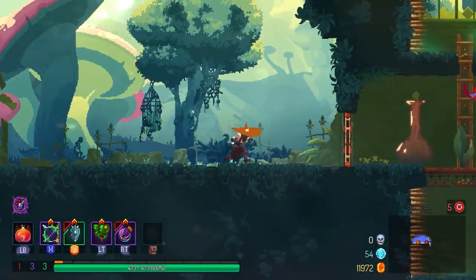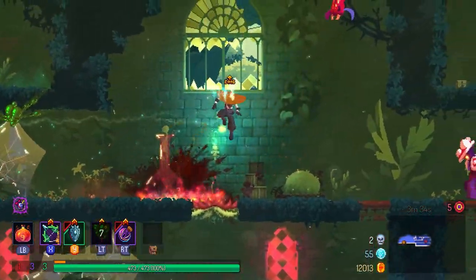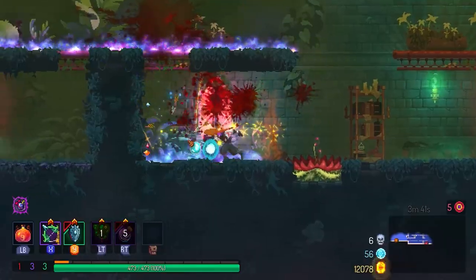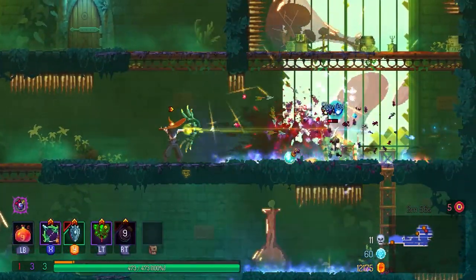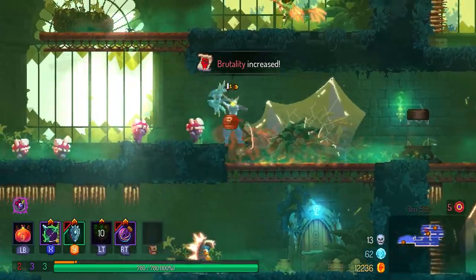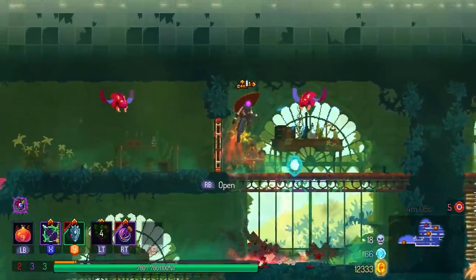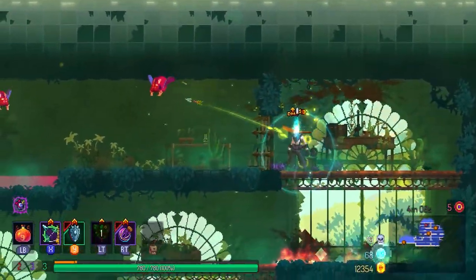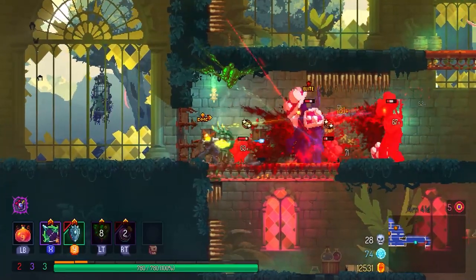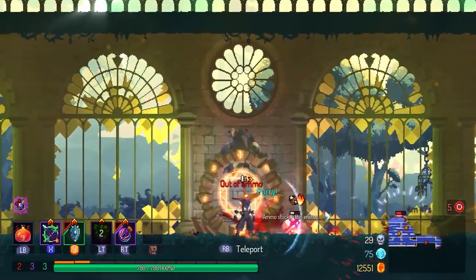Moving on to the Dilapidated Arboretum — this is not a biome I come to very often. You really need a ranged setup to excel here since a lot of the platforms are really long and there are Thornies you have to worry about. If you come here with a melee weapon you have to adjust your position to hit the Thornies because you can't hit them from the backside. Luckily the Quick Bow has piercing shots, which is always a bonus — I feel like a bow without piercing is just way worse.